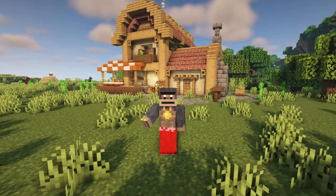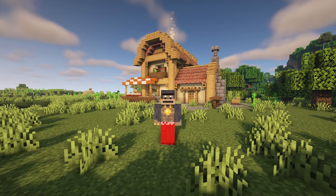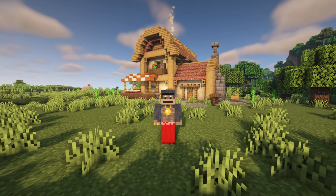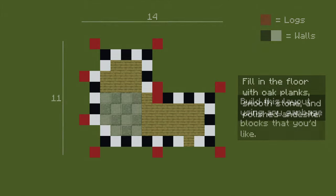Hey everyone, it's Big Tony and in this tutorial we're going to build this small, fully furnished bakery. The materials list will be in the description, and to start go ahead and build this layout on your world, and then if you're going to be following my interior, go ahead and fill in the floor like so.